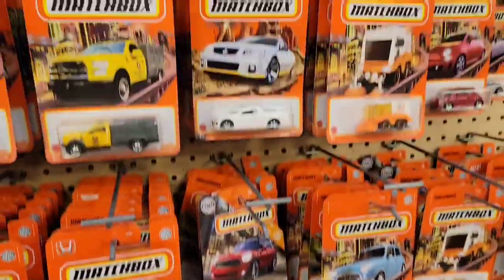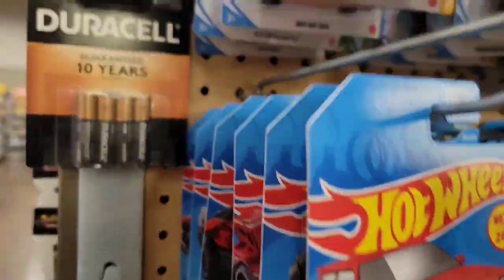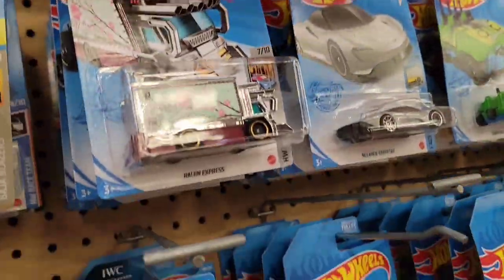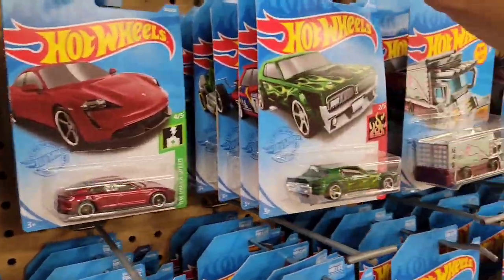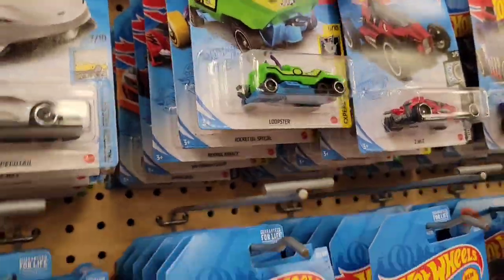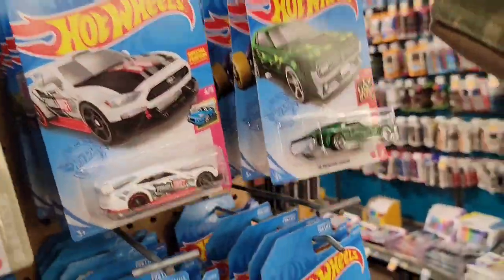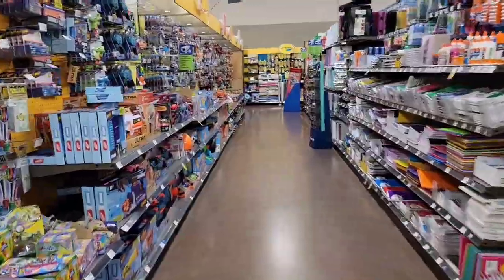The thing about hunting for people is trying to find them all. The Cyclones are probably gone, which is understandable because that is a beautiful color and a wheel variation for that cast. But at least I got my hands on the Regal. Let's go see what's down the main aisle.